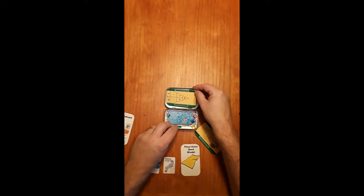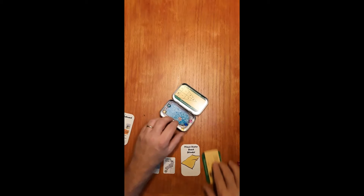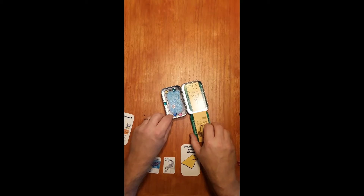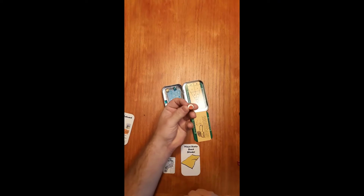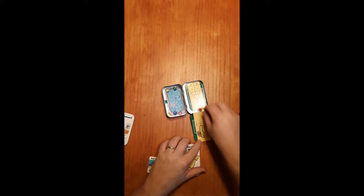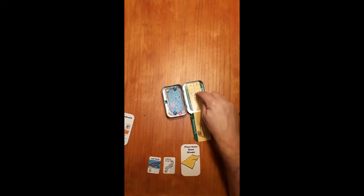You would place the court itself in the lid and use the other card as a ramp. You would use the puck token, place it on the card, and flick it in. In this case it was a very poor flick, so I would get no points for that. Then the next player would get to shoot one for theirs, and the scoring is the highest number you're touching. This one is mostly touching eight, so they would get eight points.